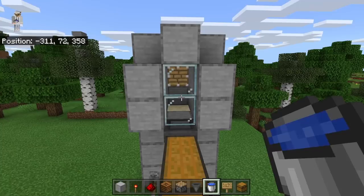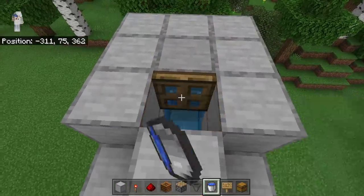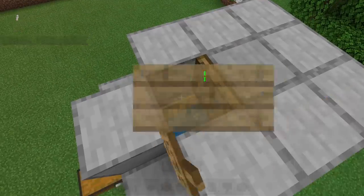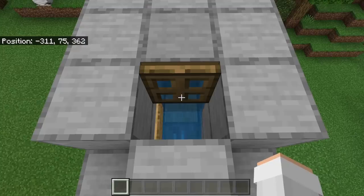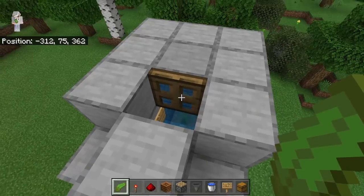The next step is to come to the top of the farm. Now place the water in the slab. Then open this trapdoor and place a sign at this spot. By placing that sign, we will be able to ensure that the water flows correctly. Once you have placed that sign, place a kelp on top of the sand block. Now close the trapdoor.